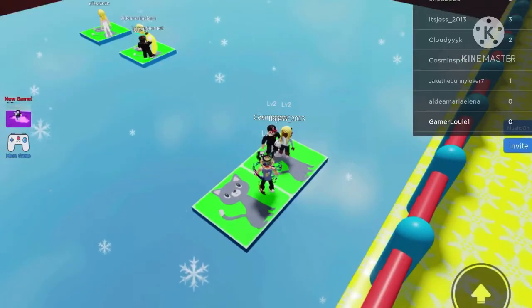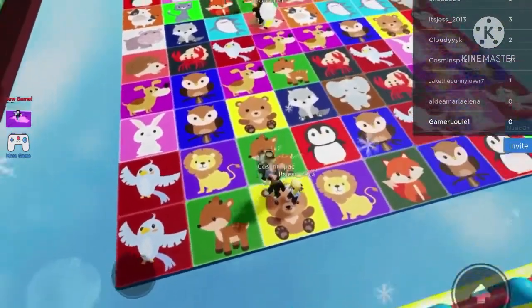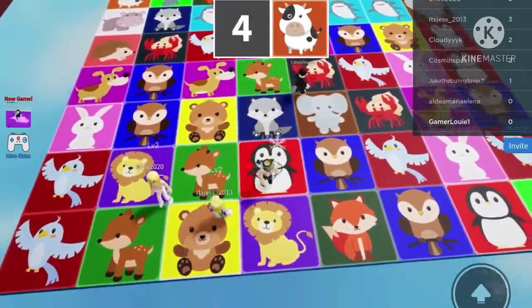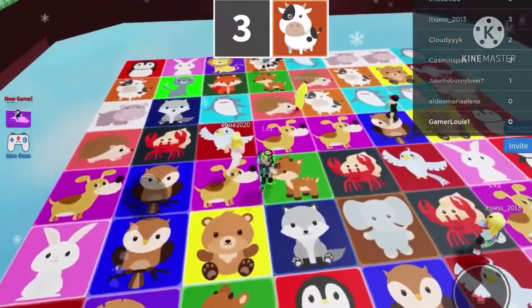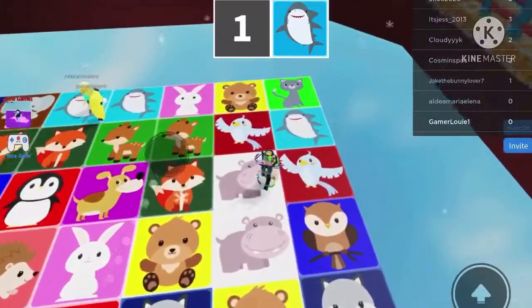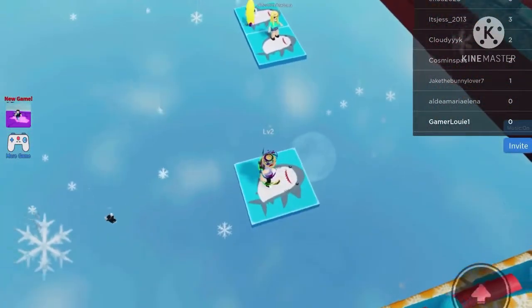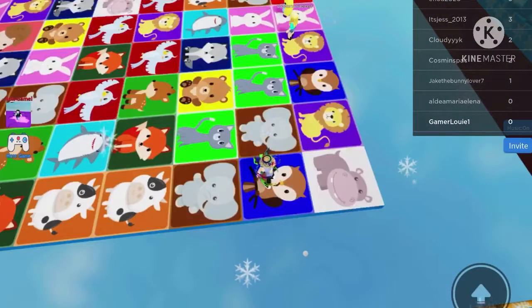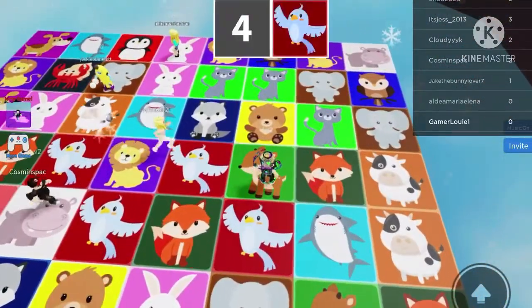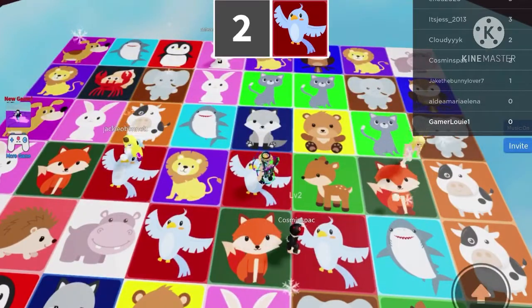Oopsie, we lost two people. Orange cow - oh, where is it? Found it now. Blue shark - I can see it, oh thank goodness I got on it in time. Chestnut bird - literally on it right now, lol.